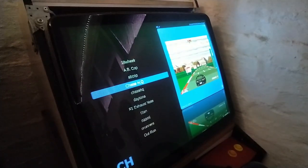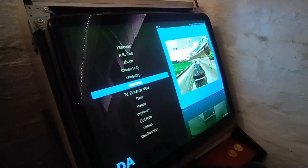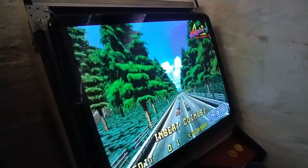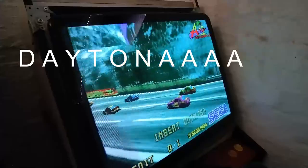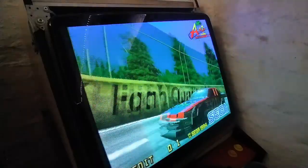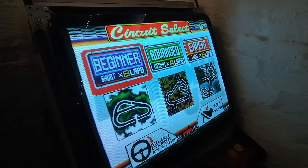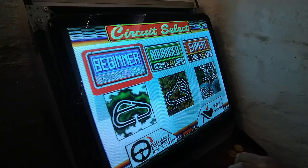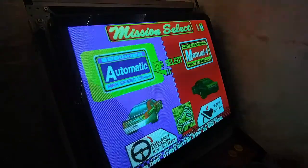All right, let's see if everything's working. I'm going to go ahead and choose Daytona. Launching game. Okay, so basically it's put in a coin. I'm going to choose — let's choose Advanced. And I'm going to choose Manual Transmission.